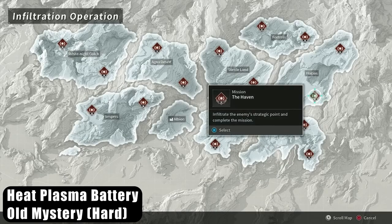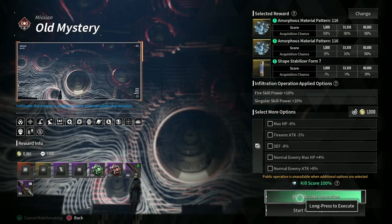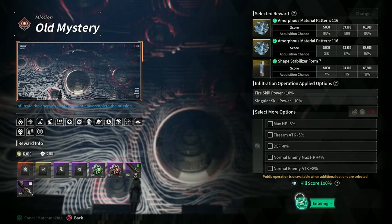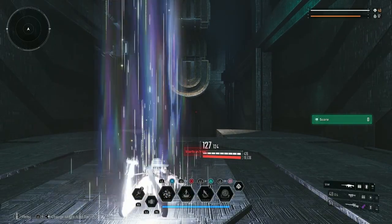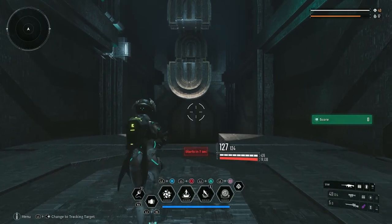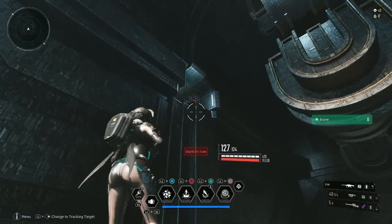For heat plasma batteries, we are going to want to do Old Mystery on Harp. Start private — when you're doing this, you're going to need to basically fail a mission and reset after every run, so do this in private. Do this with friends, do this with people in world chat that you group with specifically to do this kind of thing. Do not go ahead and do this in public lobbies and just bail after people get to this point. Come in here, farm it with other people, make this the focal point of what you want to do.